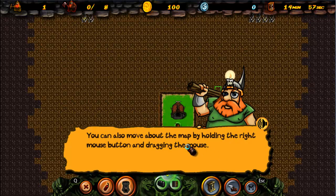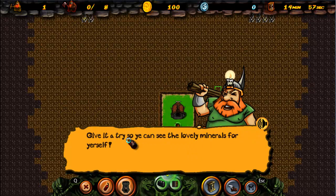You can also move about the map by holding in the right mouse button and dragging the mouse. Give it a try so you can see the lovely minerals for yourself!